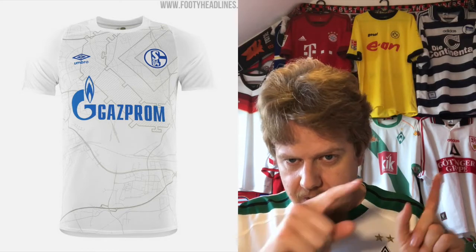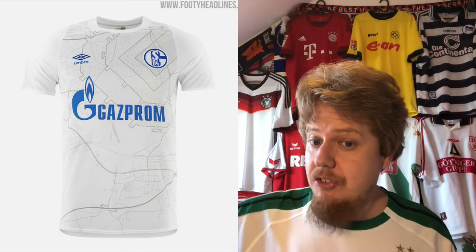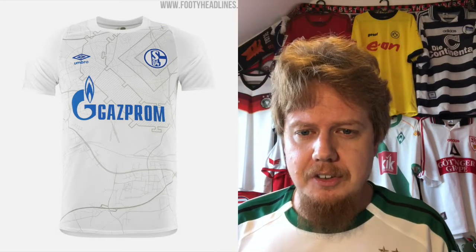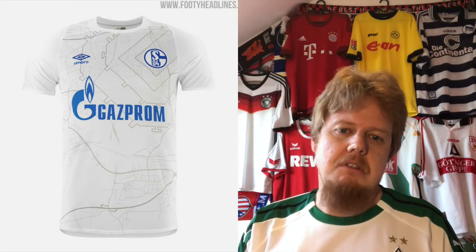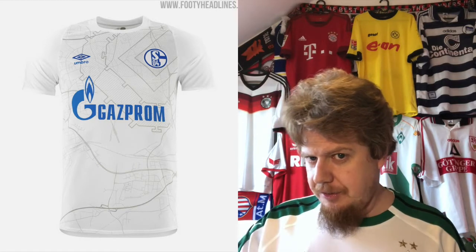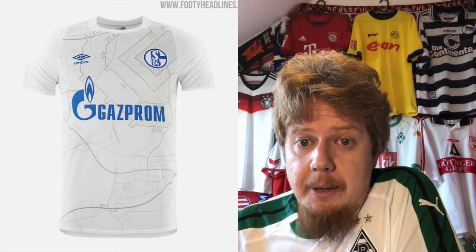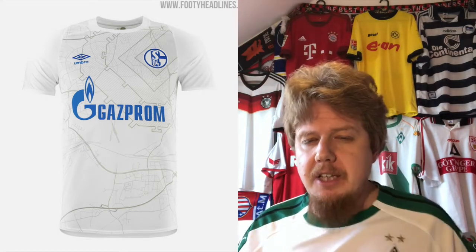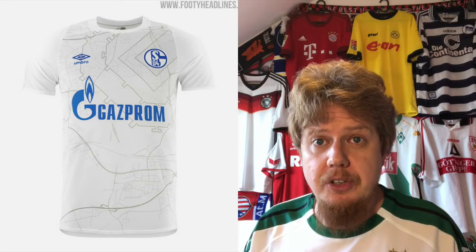The away jersey is actually interesting because around the crest you see this box, and it mimics the outline of the stadium — the geography around the stadium. I love stuff like that; it makes an otherwise boring jersey something a whole lot more interesting. I even like that the rest of the jersey has a little bit of blue with the sponsor and the logo, and then you have the map in gray, which is smartly done. If the collar was in blue, or the sleeve cuffs, to get a little bit more detailing, I think I would like this even better. But it's not a bad jersey — I'm giving this seven stars.